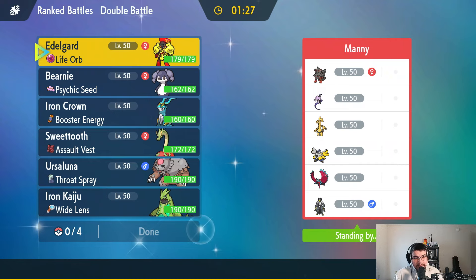We're back with our first battle against Manny, who's rocking a Hisuian Arcanine, Galarian Articuno, Goldenglow, Iron Hands, Roaring Moon, and Urshifu — probably the Water-type Rapid Strike form.